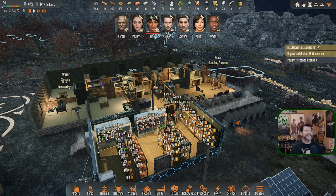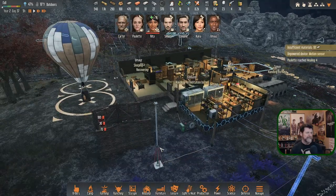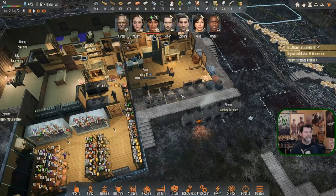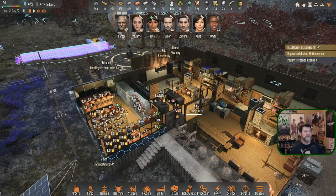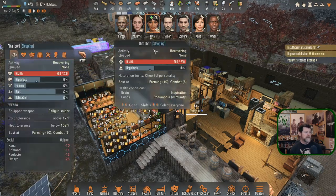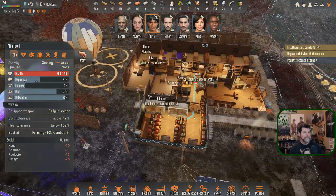Kana is grabbing something to eat. Edmund - I think I had him fill up all the fuel barrels. I asked Simon to fill up all of the concrete furnaces. Paulette is going to start making some foods and we're ready to continue. I've got Rita scheduled though - does that cancel everything? It does. She's recovering.